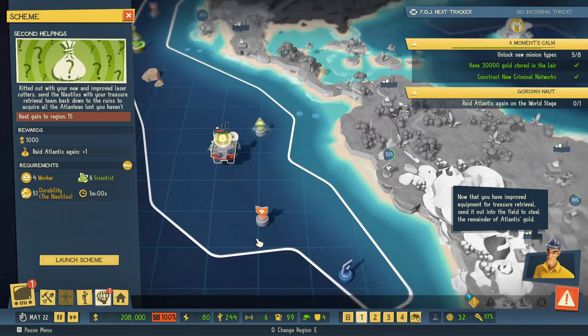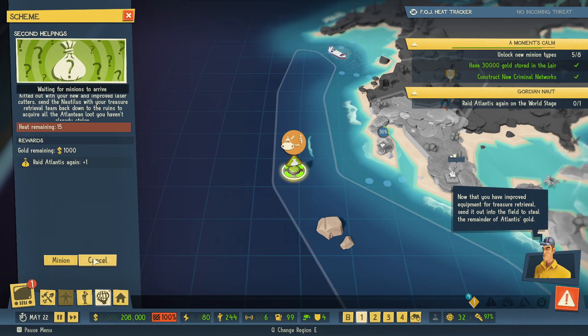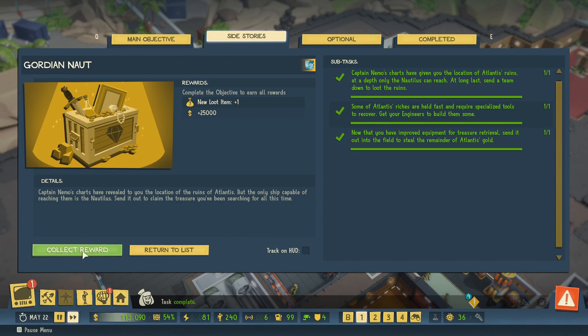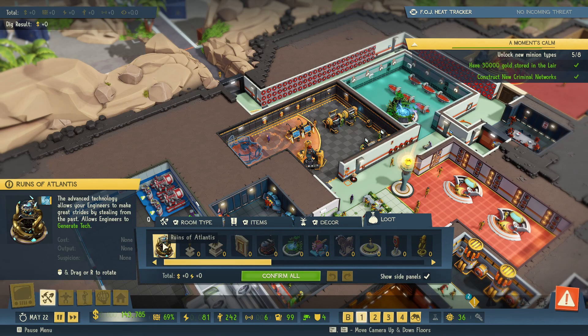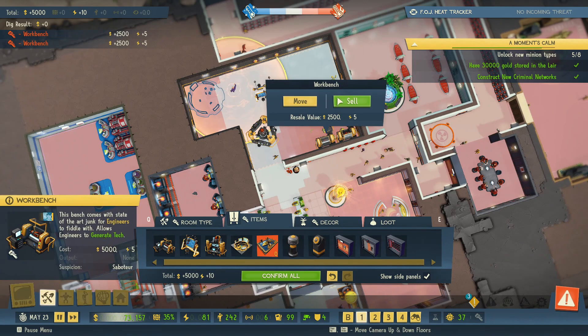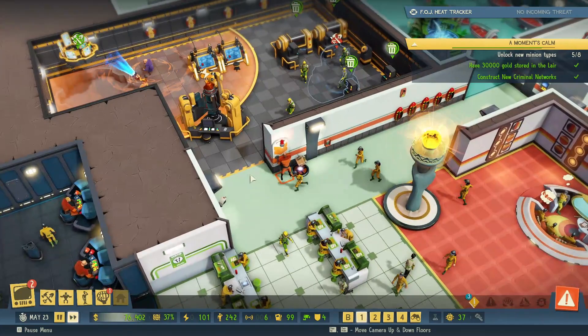It was down by South America, now it's over here by Mexico — I don't know why that's making me laugh. Anyway, let's raid Atlantis again. The ruins of Atlantis will complement your lair's aesthetic nicely. Ruins of Atlantis allows engineers to generate tech — okay, I guess that takes the work benches away. If this can be manned by multiple people, why not just have the one? It doesn't even cost any power and it causes no suspicion.